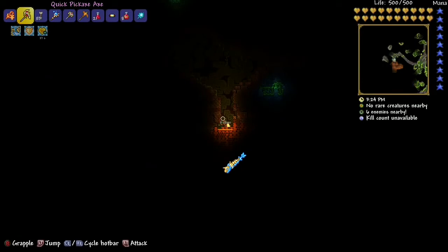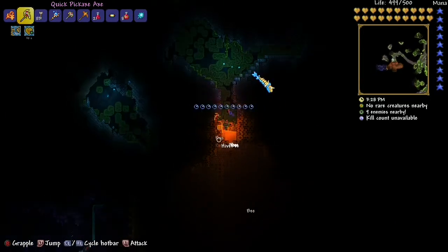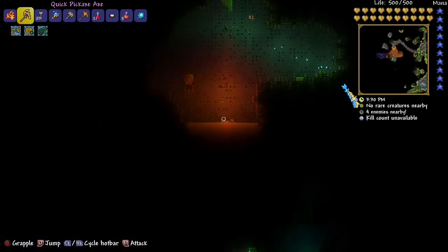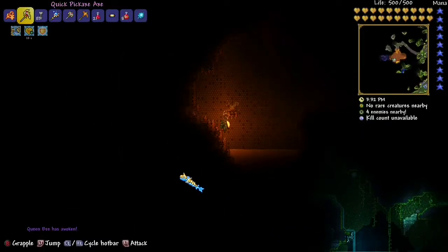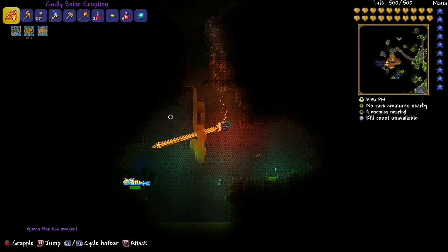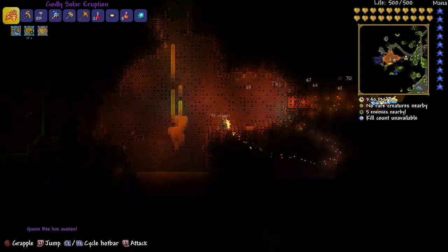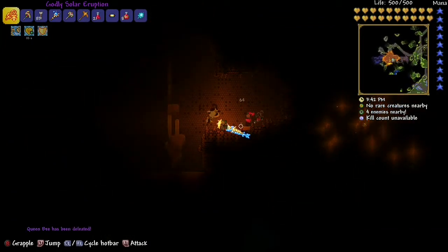Quick video on how to summon the queen bee. You need to go to the jungle biome and look for the beehive — it's underground. When you've found the beehive, you'll find this shield-looking thing inside it, and if you break that, the queen comes out.